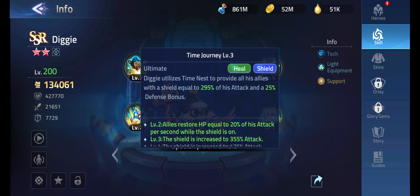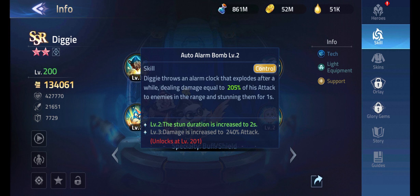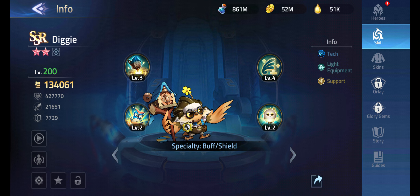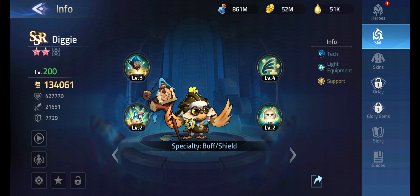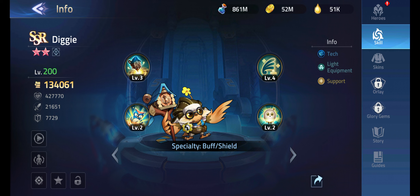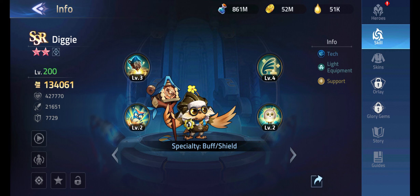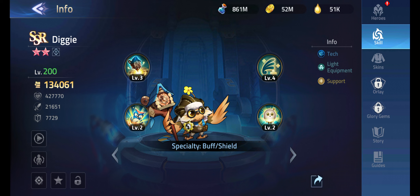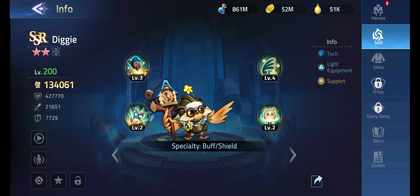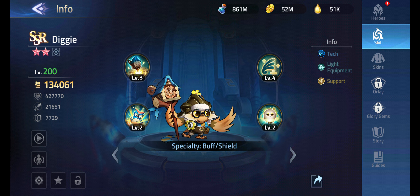Maybe you could replace Nana on your team with Diggie, because the more healing you have, the less Naiad Rafaela has to work to keep the shield above or equal to your team's max HP. That means the energy regen could be slightly less, since Eo'Silvana's trigger only fires every three seconds for 20 energy. But this character is really good in that synergy as well.